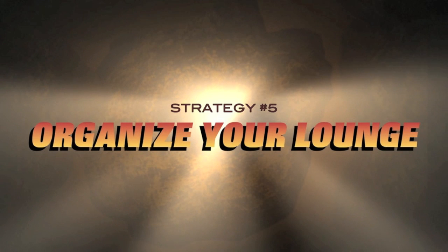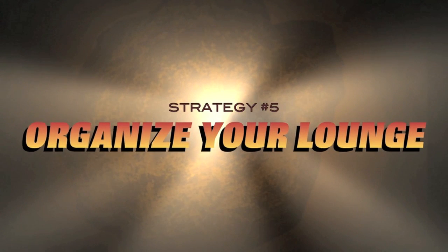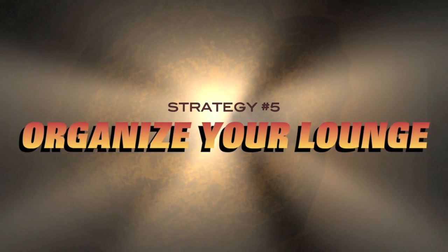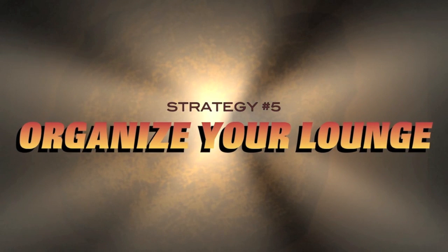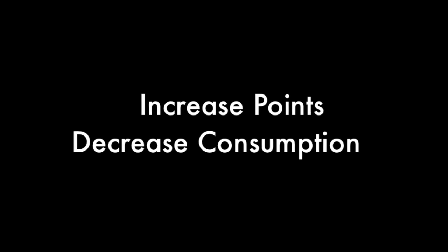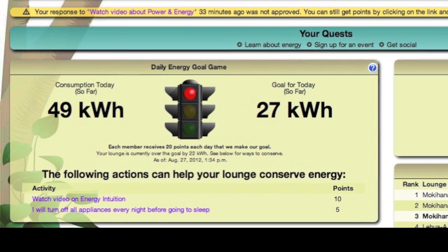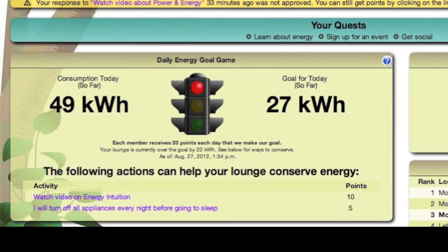Strategy five: organize your lounge to save energy. One of the most important strategies for winning the Kukui Cup is to get your lounge engaged in conserving energy. This strategy has a double payback because it will both increase your points and decrease your consumption. By conserving energy, you can meet your daily energy conservation goal challenge and you and everyone else in your lounge will get points.